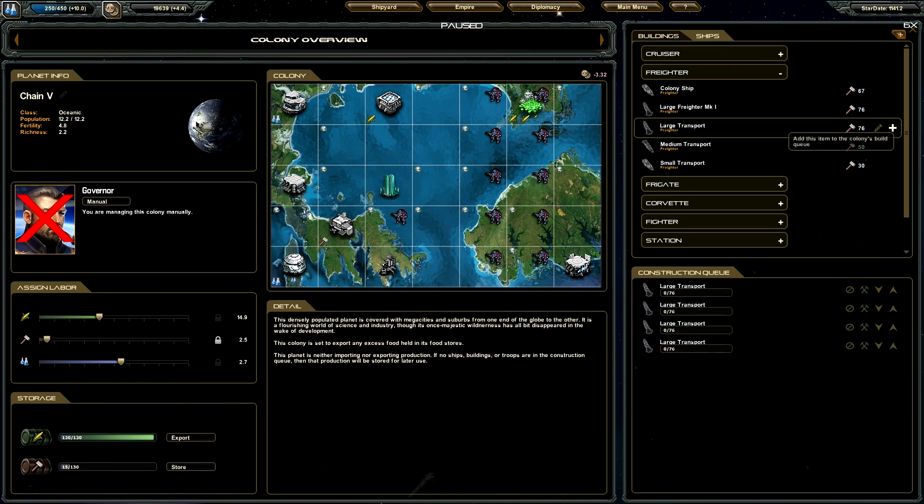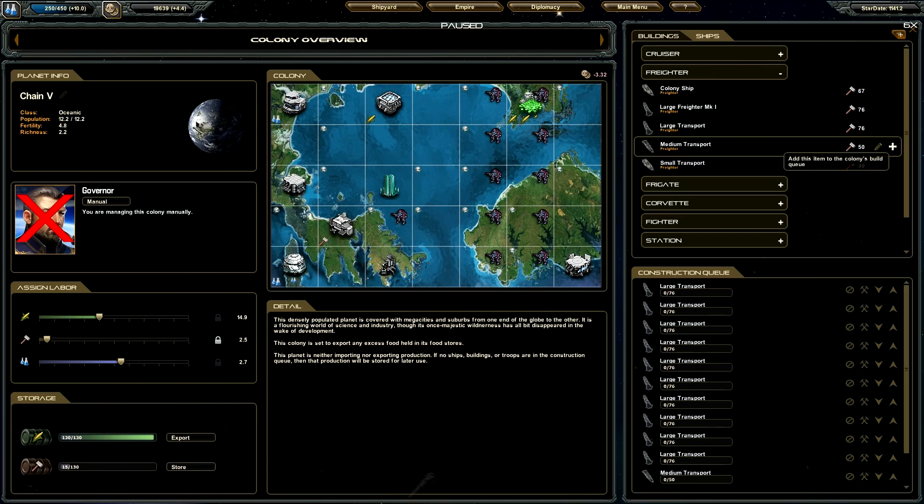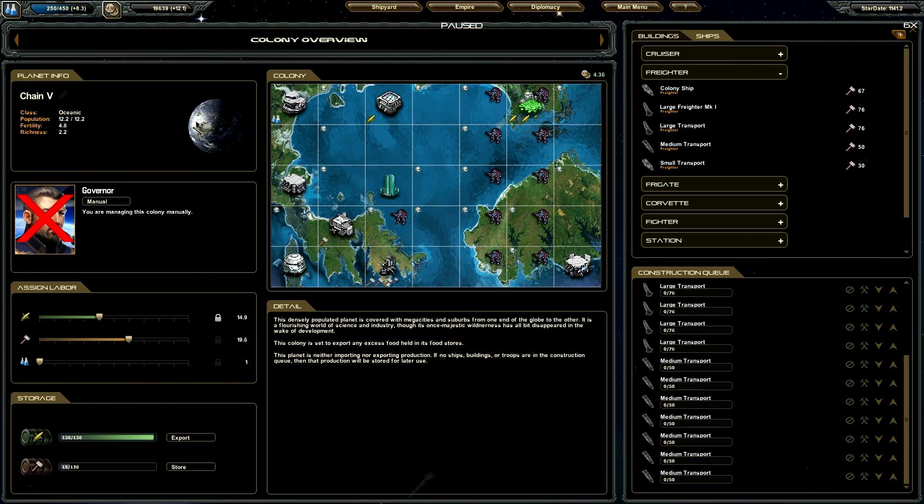I'm going to build 10 big freighters and 7 small ones, and that'll essentially be our trading fleet.